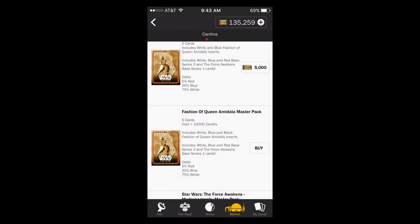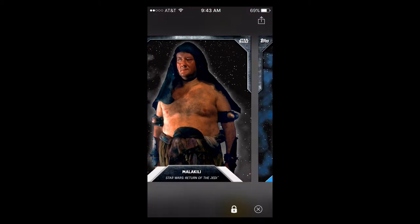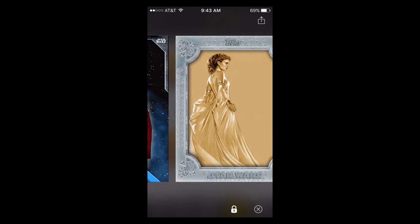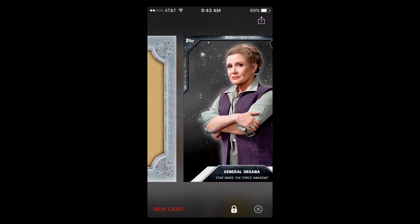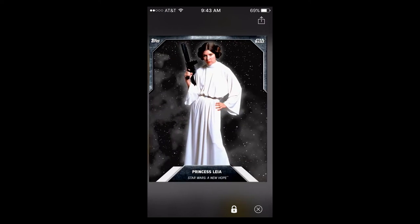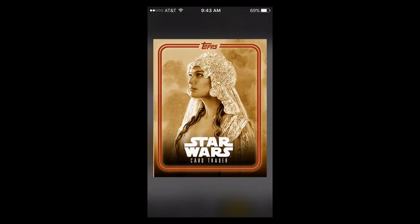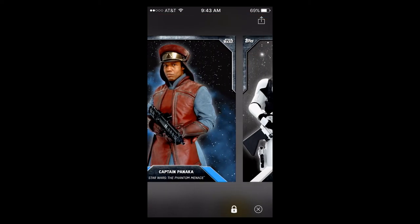Whites are pretty easy for me to get. I've just been trading low-level stuff — people have been accepting, or multiples, or people send me offers for like nine crappy inserts and I'll take it. And there's the white! So we got blue and white, not the black yet, but I'm happy with the blue and white so far. General Organa and Leia. We're gonna open at least 90k so we've got at least 30k more to go. Hopefully we can pull that black, but I think I can trade for it.